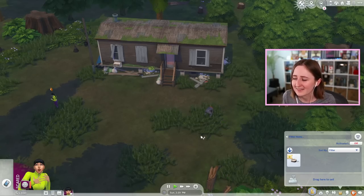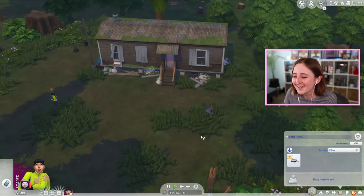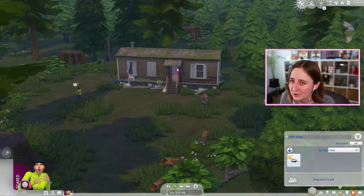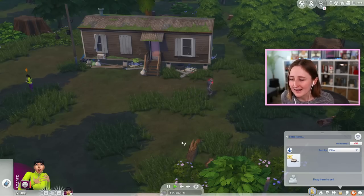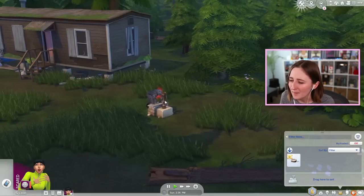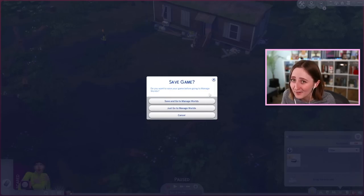Cottage Living had this too, with that guy in the woods that you could buy llama clothes from - he just kind of hung out in his garden around this area, but you couldn't actually go into his house. I guess this is a pretty good compromise when you can't add extra lots, but you still want to have active gameplay sort of townies. I'm gonna have to deal with Greg a little bit more later, but I want to go look at the other lots in this world.